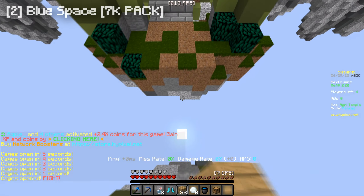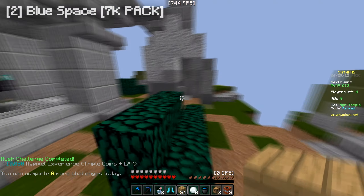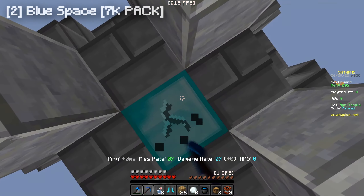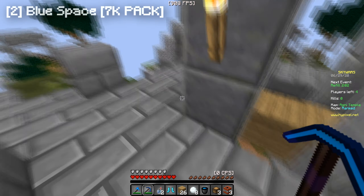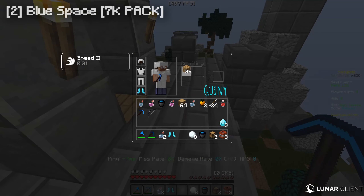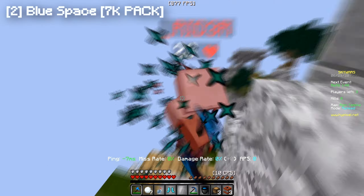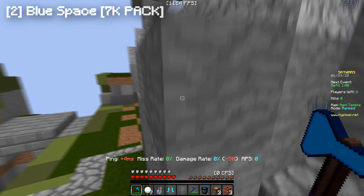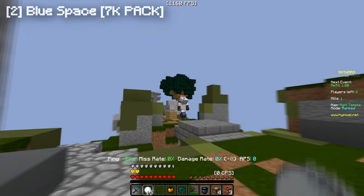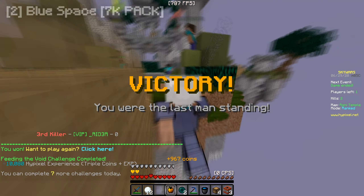Let's do another game with the 7k pack. The grass looks really nice — a lot of people said to make it more vibrant, but I really like how it is already. I think making it more vibrant would lose the feel of the pack, and the leaves aren't very vibrant either, so that's why I kept it the way it was. Get out of here! I'm gonna wait here and when he comes across I'm gonna hit him off — yes! Oh my gosh, how did you not see that? That was literally so obvious. GG.